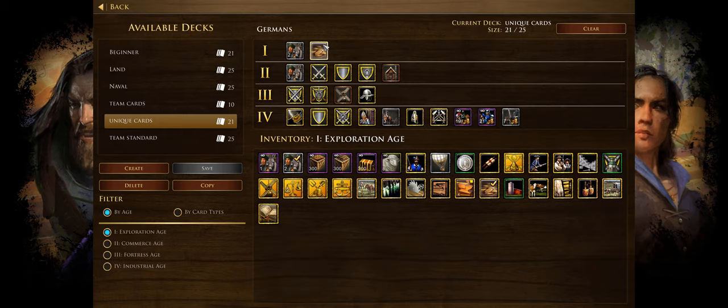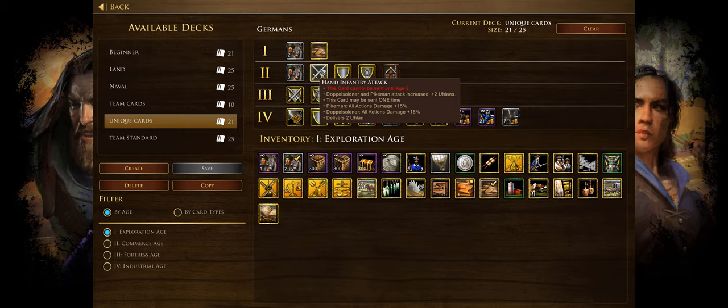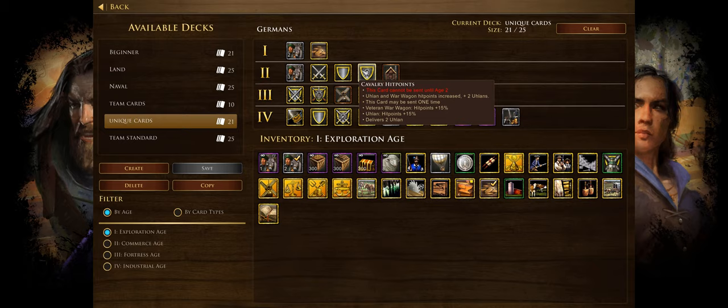We have Capitalism, which gives a 1.25 coin trickle rate — good to pick up early if you're going for a mercenary-heavy strategy. In the commerce age there are infantry and cavalry upgrades: hand infantry attack gives pikemen and Doppelsoldners 15% extra attack with two Ulans; hit points gives 15% extra hit points with two Ulans; and cavalry hit points gives 15% extra hit points for your cavalry along with two Ulans.